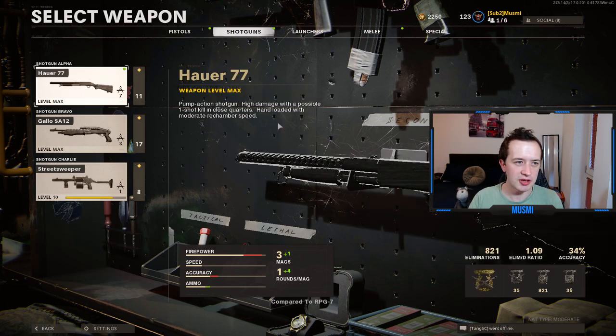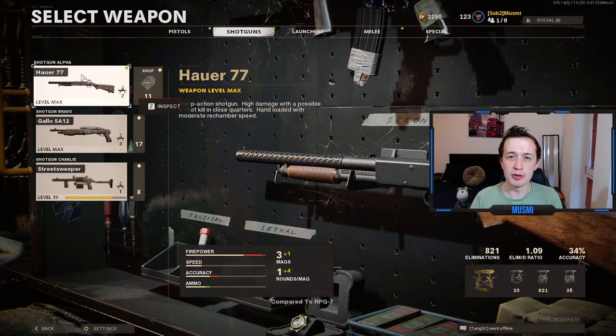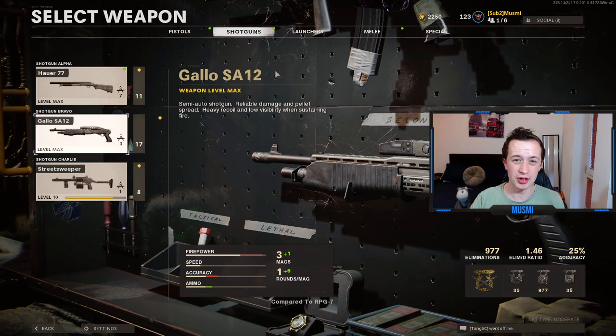It's time to move on to the shotguns, where you need to get two gold to get diamond. The two I would choose are the Gallo and the Streetsweeper. The Hauer is absolute garbage — just don't use that gun. It's so bad and it is kind of hard to actually get the gold camo on it. Compared to the Gallo, which is semi-automatic, or the Streetsweeper, which is fully automatic, it's just a no-brainer. Do the Gallo and the Streetsweeper — they are infinitely better than the Hauer.